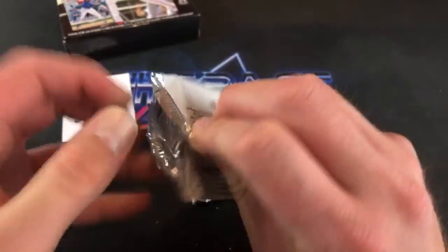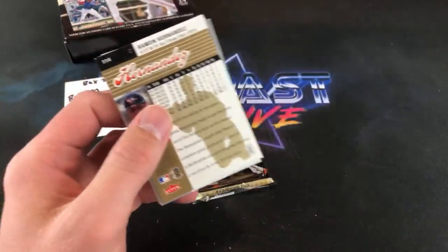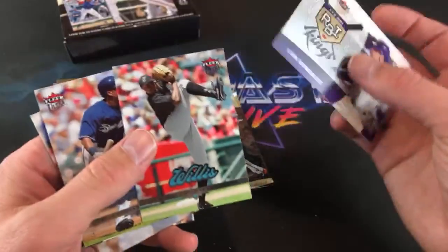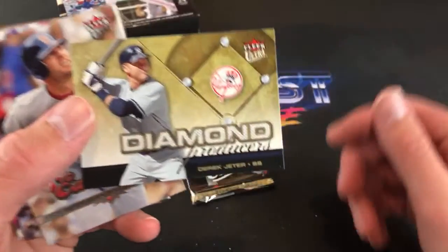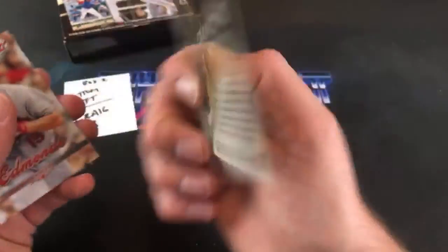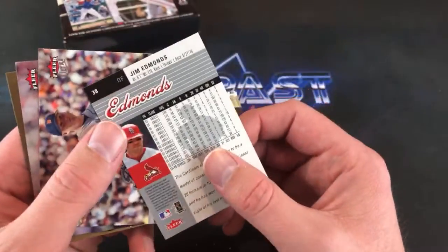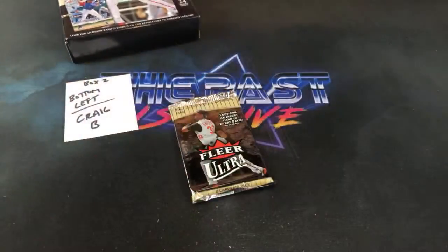Two packs left for Craig. Heading over to Jay's stream after this. Luis Gonzalez leading off with RBI Kings. Dontrelle Willis. And here's a nice one — Jeter Diamond Producers — definitely a freaking awesome card. Craig B, I'm sure you like that — I don't know anyone that doesn't like Jeter except the one person who didn't vote for him unanimous. Still no sign of the Zimmerman rookie card either.